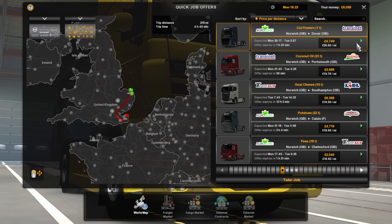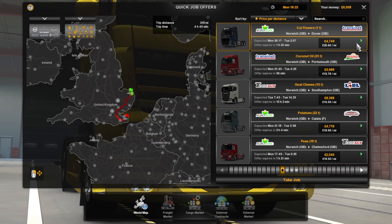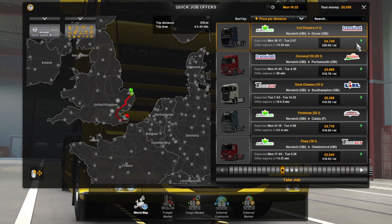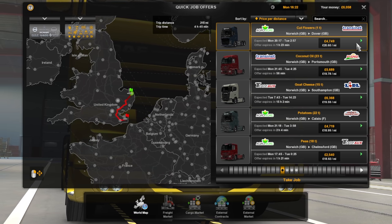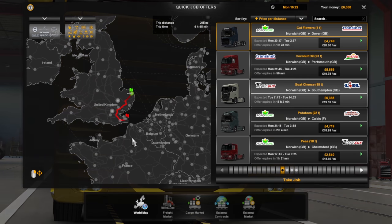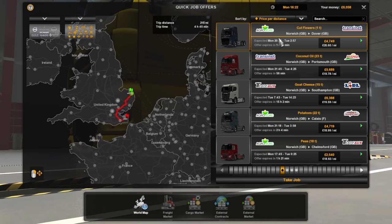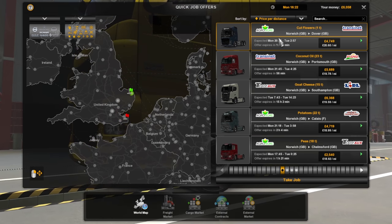So we can put that into use today by starting off with a delivery of cut flowers — a one tonne load. That is actually the best price as well. Certainly not using the ADR Certificate. But that is £20.60 per mile and it means we're going to Dover, which is a great place to get across to mainland Europe. So we will take that and begin.